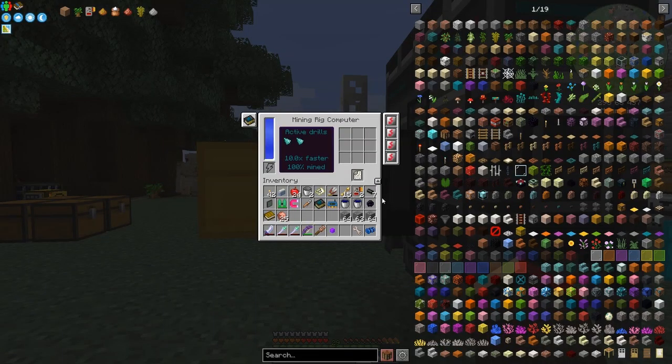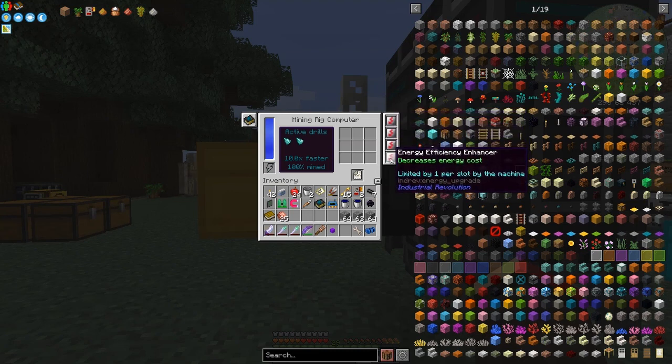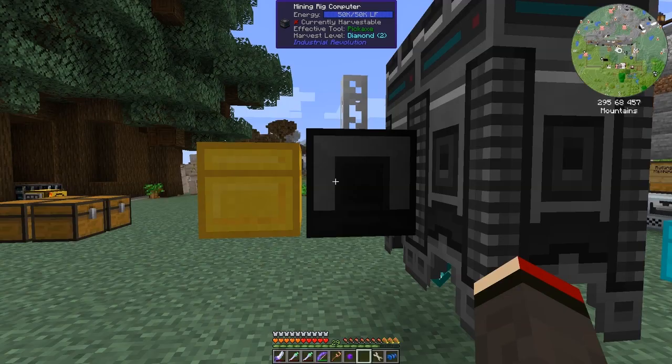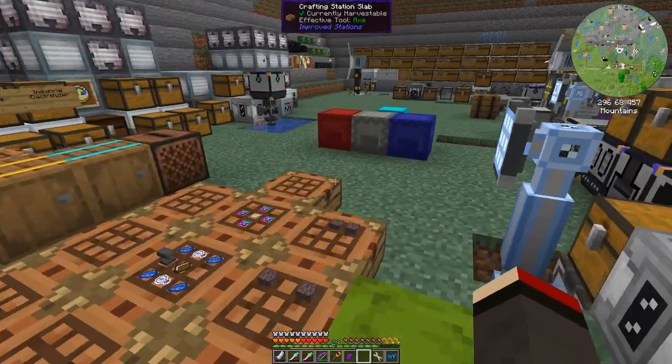I put some diamond ones in because the iron ones were getting almost completely worn out, and they added these energy efficiency enhancers. It didn't make any difference with the 2.7.4 version of the pack, but in this version they actually work. So I'm going to move this contraption to the nether — we shall do some mining in the nether.